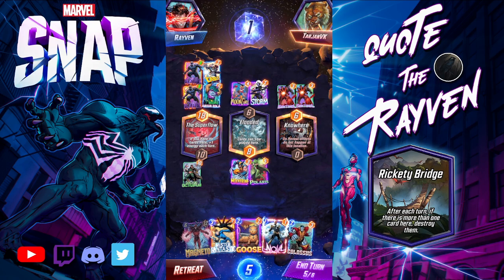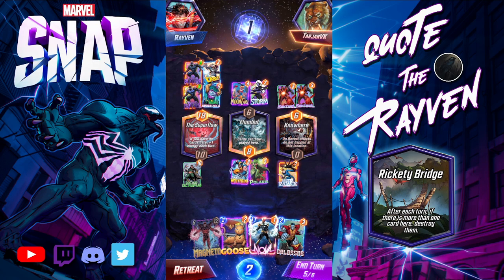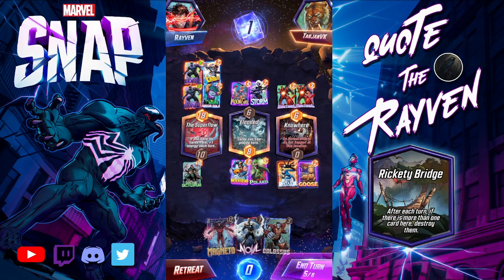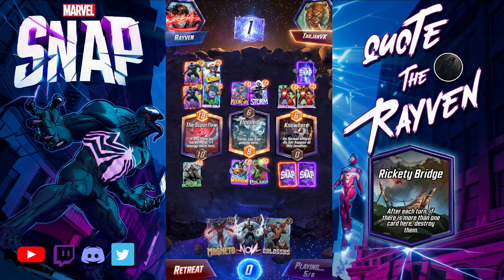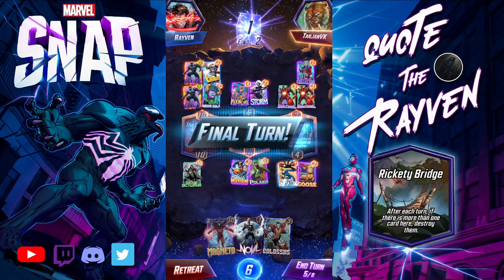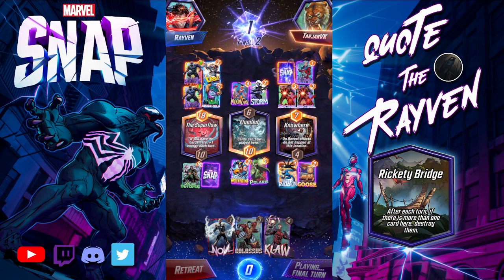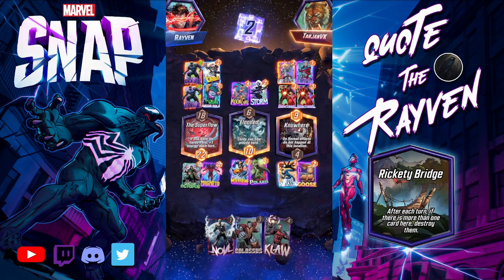It's turn five. Let's try something crazy — drop Goose there. He's an on-reveal... no, he's not going. He dropped Collector. We dropped Magneto over here. He dropped Agent 13 — that's fine. We don't pull anybody over and we get the win.